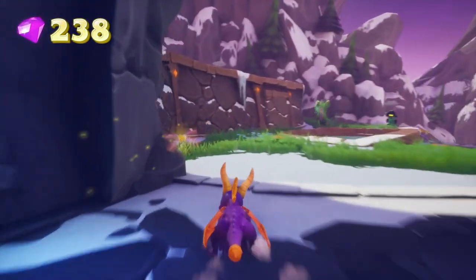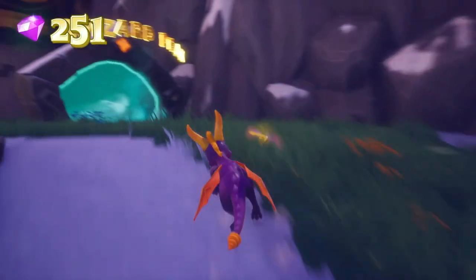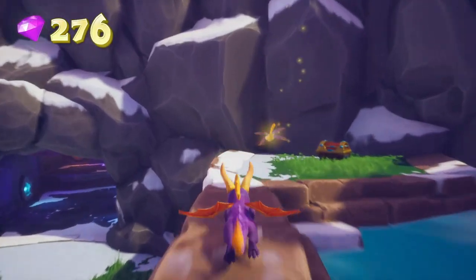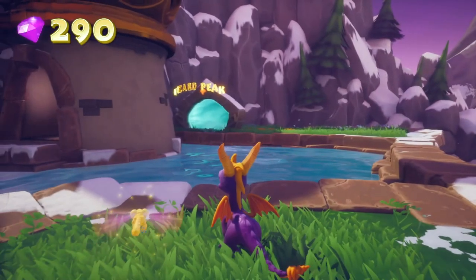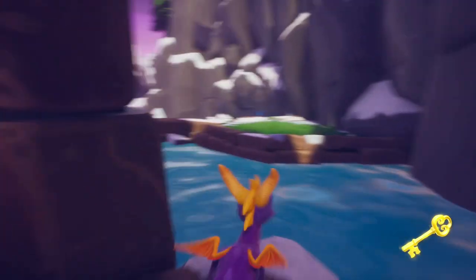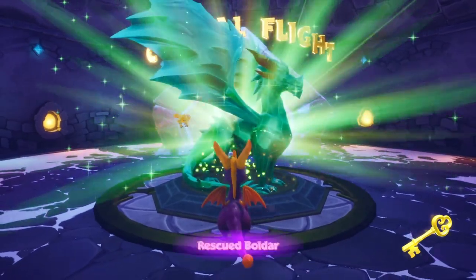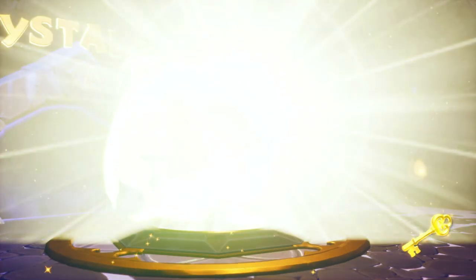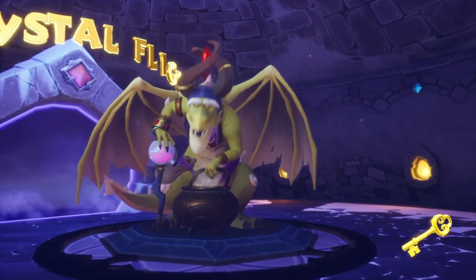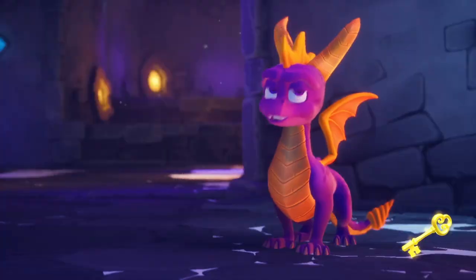Let's go back this way and leave — we have the next level, Wizard Peak, which is a pretty interesting and fun level. Wait — the chest only has 10 gems? Yes. There's another key by the way. Let's go grab the last dragon, Boldur: 'This portal leads to a special place where you can learn to fly. I remember when I was a young dragon earning my wings.' Learn to fly — got it.